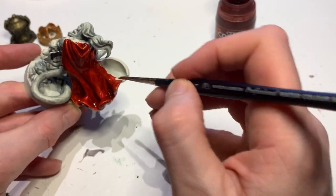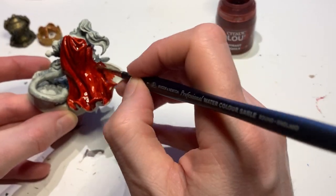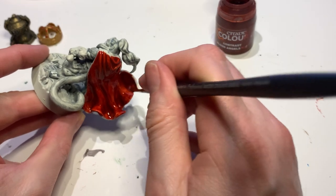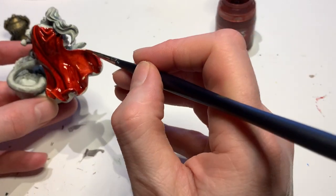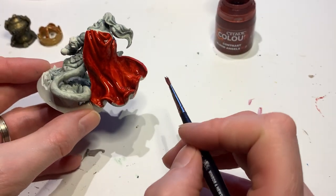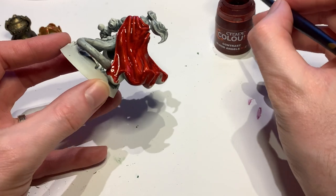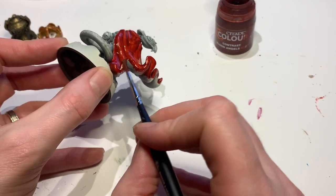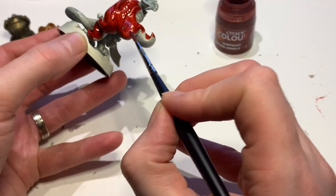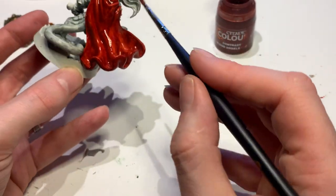Still using a size one Windsor and Newton - it's mostly a watercolor brush actually. To be honest, the acrylic brushes you buy - like the Series 7 - are actually watercolor brushes. This is a sable brush as well, so it's going to last longer and keep its point for longer periods.